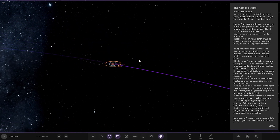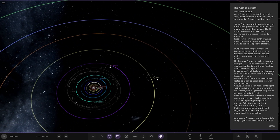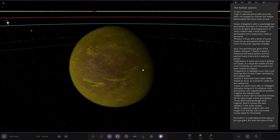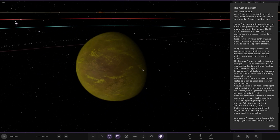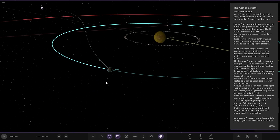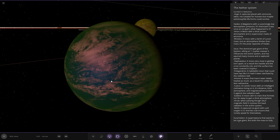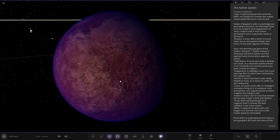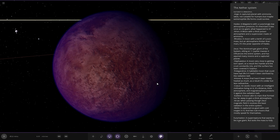Next up we've got Hades — a mega-Earth with surprisingly low atmosphere pressure; it's theorised it was once an ice giant. We've got Arian — a moon with a thick poisonous atmosphere and a super ocean made of ammonia. That's quite a nice combo of colours — red, green, blue. Then we've got Rhodos — a moon with a tenth of lunar mass atmosphere, thicker than Mars but polar opposite of Hades.